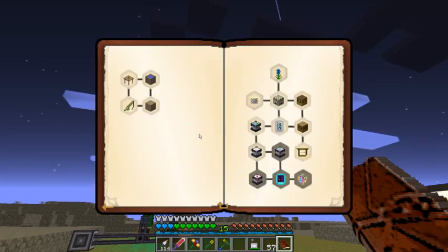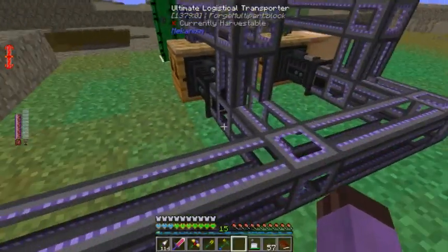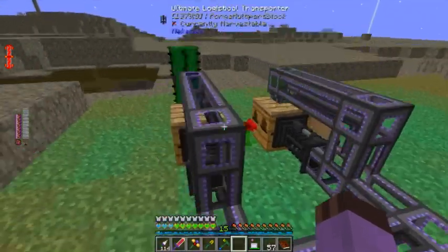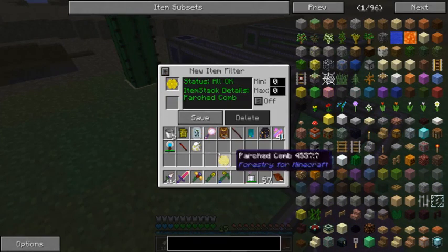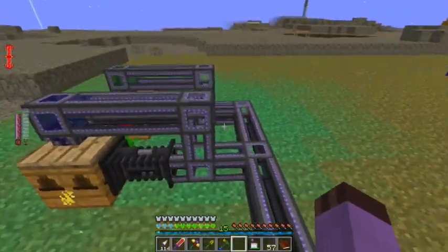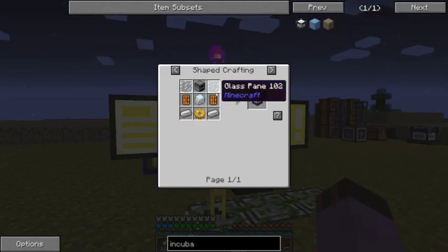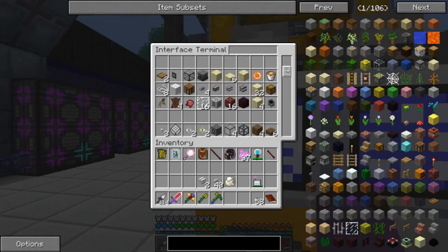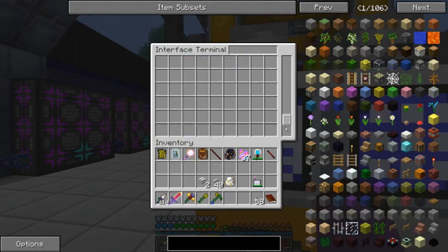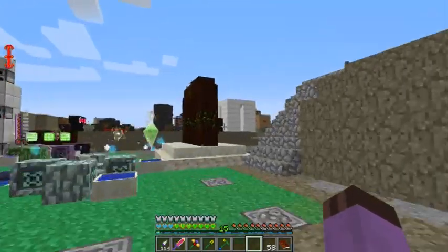This is walking me through the genetics machines, which I've never really used before. I'll tell this to just send out parched combs on blank and that'll fill up that interface. First it wants the incubator. I should probably make a reinforced casing recipe as well, so I'm going to need more molecular assemblers.